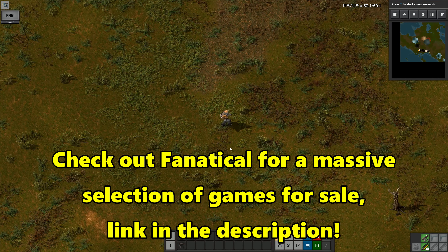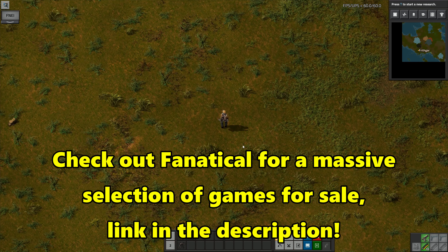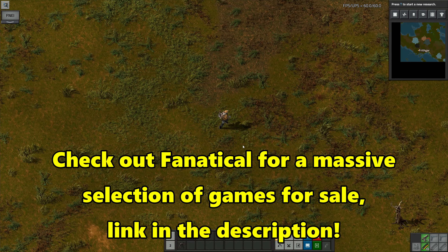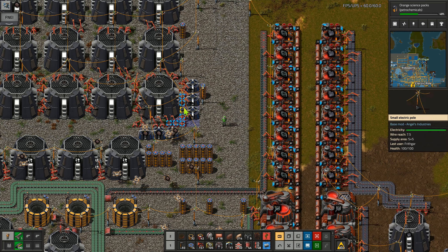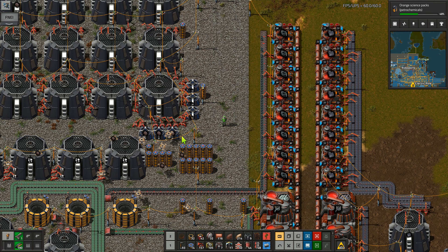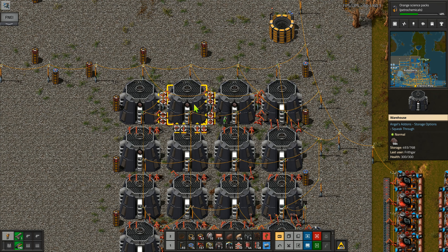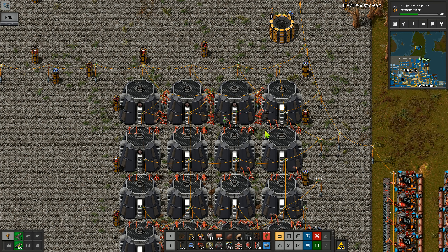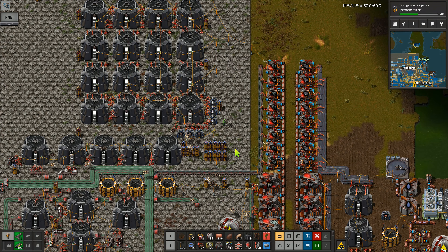Hey folks, it's Frithgar here — welcome back to Factorio and our Bob's Angels Thousand Challenge. It's removing everything and filling stuff up very quickly. That chest there is already completely full, that warehouse, this one, this one, and this one are partly full. I'm going to need more than this.